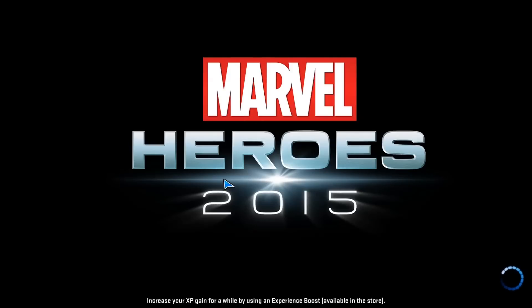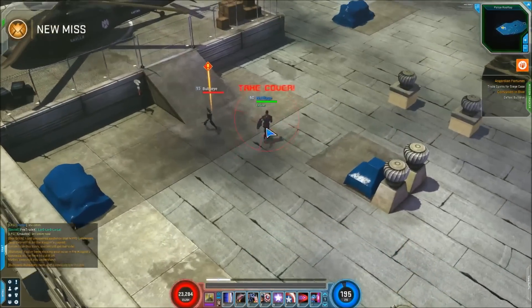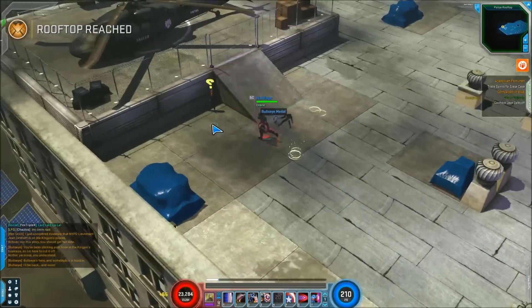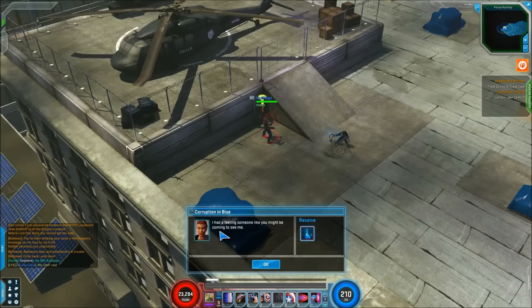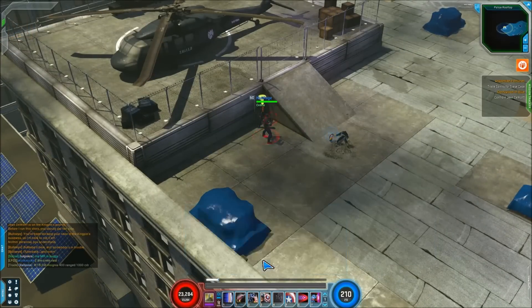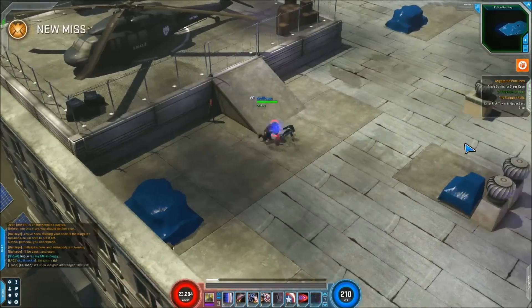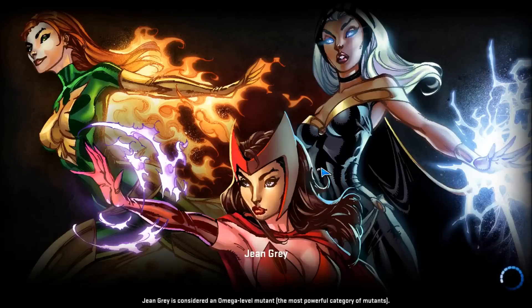I'm going to go in here with Captain America real quick. What we're going to do is go in and kill Bullseye — Bullseye is doing something nefarious up here. So we're just going to shut him down, then go over here to Jean DeWolf, and she's going to give us a retcon for completing that quest. It's very simple, and if you want to go through the rest of your roster, all you got to do is run back over here and switch to a different character.